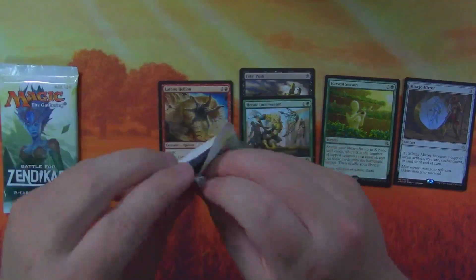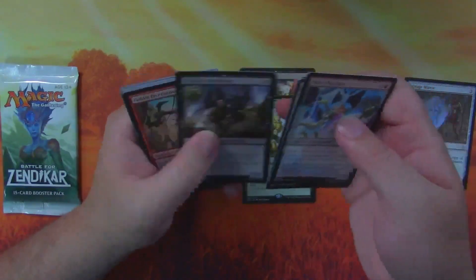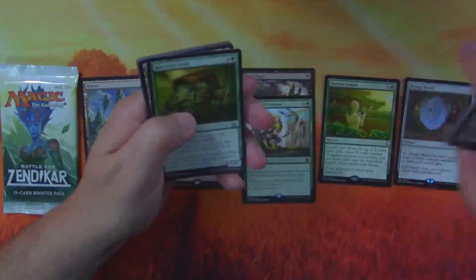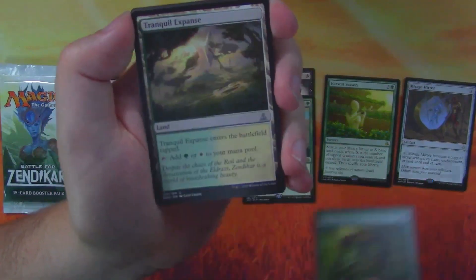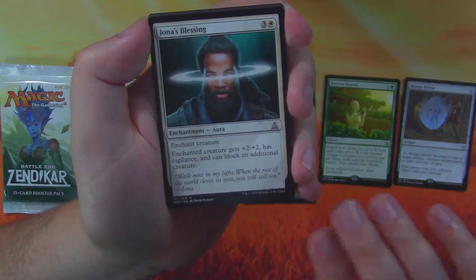Oath of the Gatewatch — what do we think? Out of six boxes of product, do you think we'll get one masterpiece from any of these sets? I'm hoping so, but we'll see. Harvester Troll, Tranquil Expanse, Iona's Blessing.